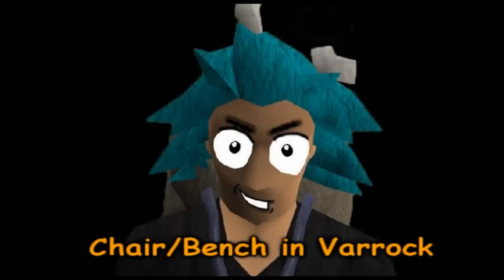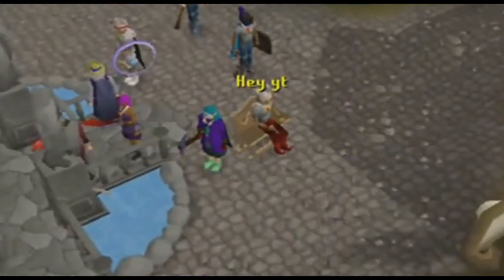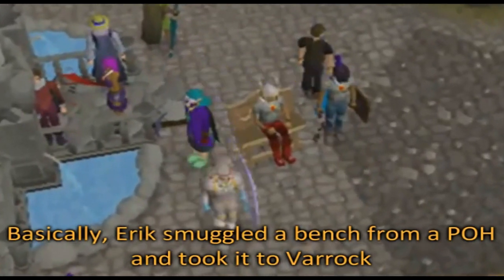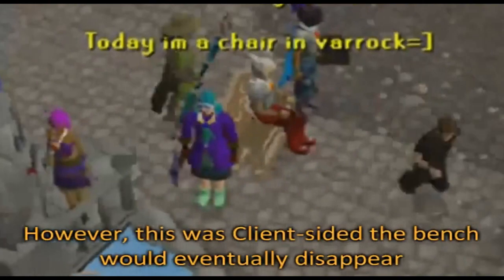Moving on to the chair slash bench in Varrock. As you can see in this clip, it doesn't really need any explaining. Basically, Eric smuggled a bench from a player-owned house and took it to Varrock. However, this was client-sided and would eventually disappear.